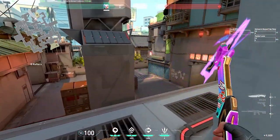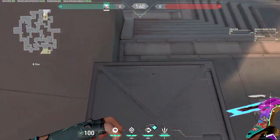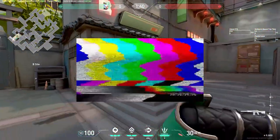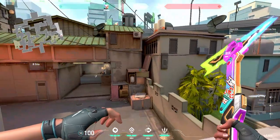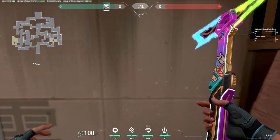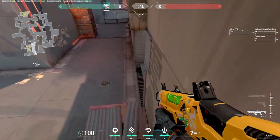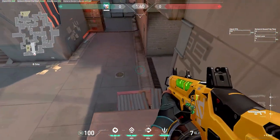Moving on to B site, there's another really useful skill jump. All you have to do is go to rafters in heaven, glide on top of this smaller box over here, then go over here. Once you land on top of this box, you do the same exact thing and you can get on top of here. You can get on top of this without any abilities, and this is really good with the shotgun because if they all just run through, you basically save an updraft. This is a little bit difficult, so if you fail it, you could just updraft on top of here.